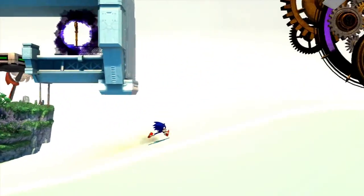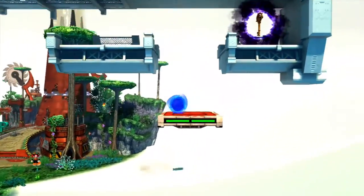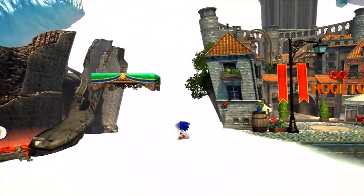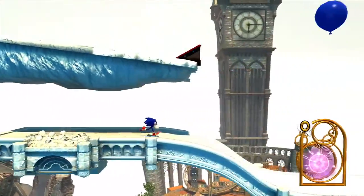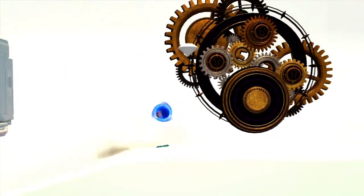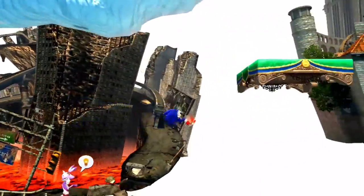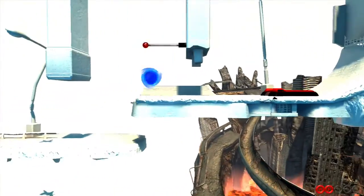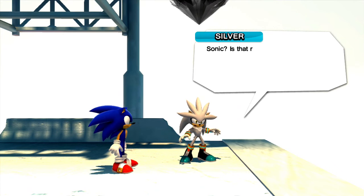The last of the side missions have been unlocked, but I'm getting close to the end of this recording session so I'm going to go take care of the rival fight. One thing that makes me sad about this game is you don't get as many boss fights with Classic Sonic as you do with Modern. First we've got to find him. Even though I've not played Sonic 06 I'm still happy to smack Silver in the face - I just have some sort of unjustified hatred towards Silver. There he is.